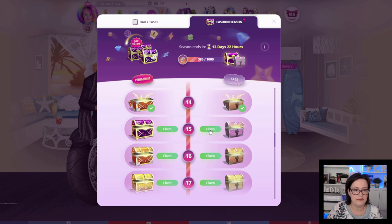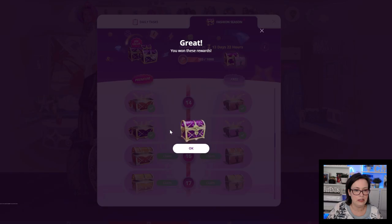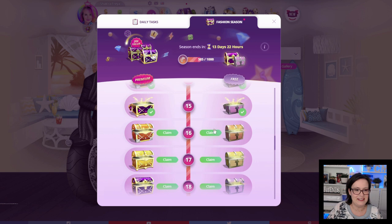Chest number 15 — now it's gonna get exciting because we used to stop at 15. So this one we've got 5 emeralds and 7 beauty pageant energy. The premium chest we got 3 photo slots and 1 day of max beauty pageant energy. Alright guys, ready — chest 16!